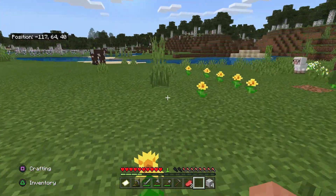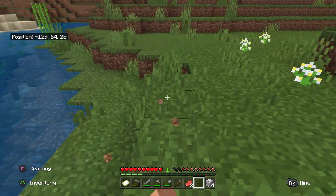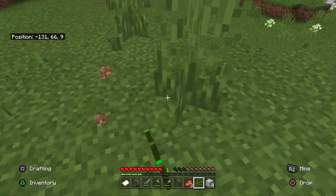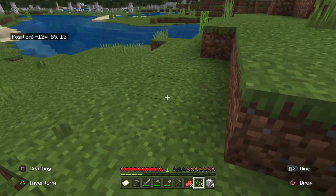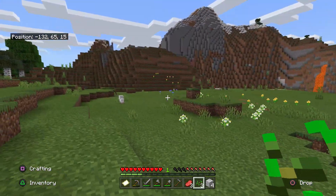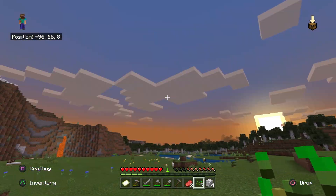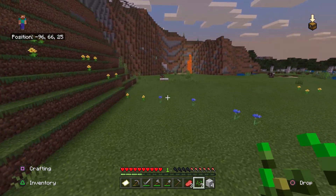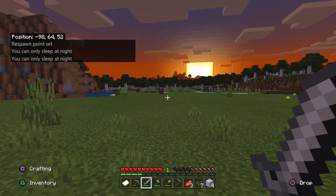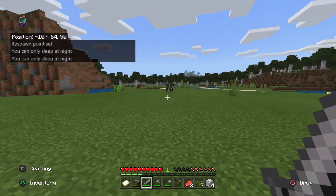Usually what I'd try to prioritise is obviously building a shelter — we want to make sure we're safe. But considering we're so close to a mountain, if we need to burrow in for the first night we can just do that. What I want to focus on first is a reliable source of food, because although I have no concerns about the amount of mobs that'll spawn here, it's always nice to have options — I might just fancy some bread one day. It does seem to be getting dark, so we're just going to sleep before mobs can spawn. There we go, and we're up — no mobs spawned, so we're safe.